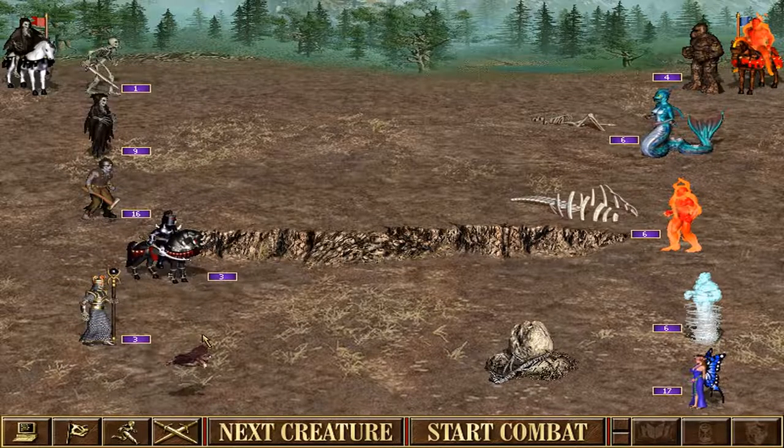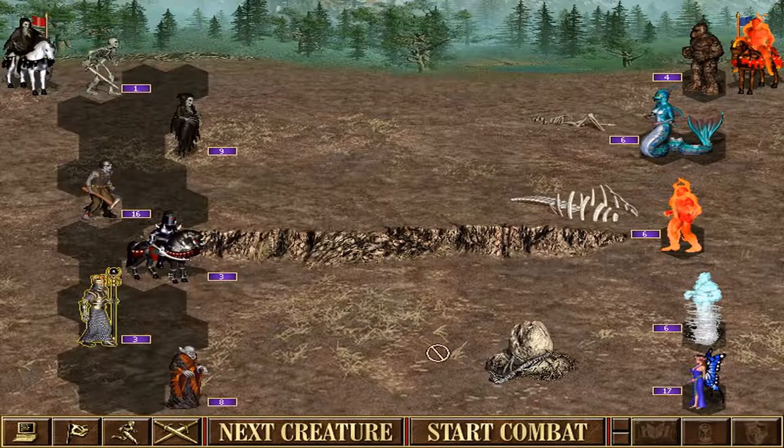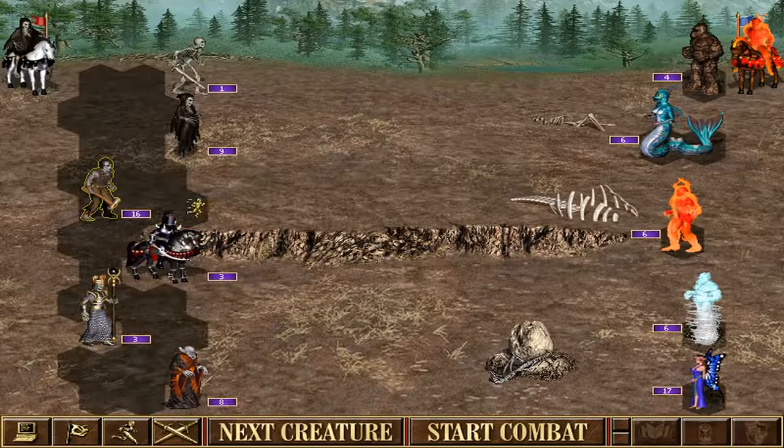The bone dragon is big and strong and reduces enemy morale. The upgraded ghost dragon is even better and has a 20% chance to halve the health points of an enemy stack — very powerful.